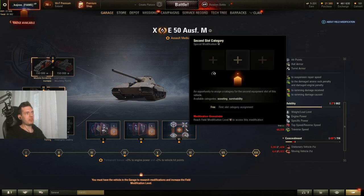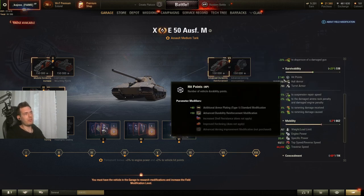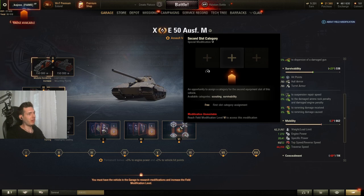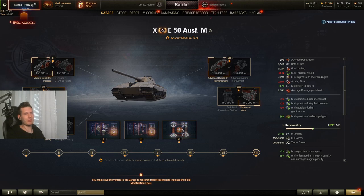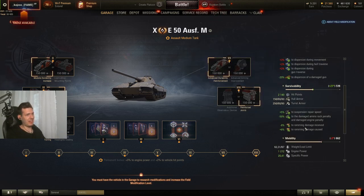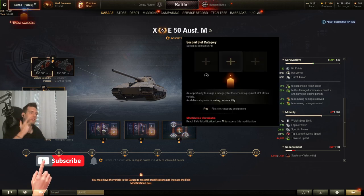For the second special modification slot, you can choose extra HP if you want to trade more aggressively. However, the E-50M has really poor DPM, so you might want to use the vent slot instead. I don't really recommend turbo on this tank since it already has good specific power and top speed — it would be a waste. I'd probably run vents, vertical stabilizers, and rammer.